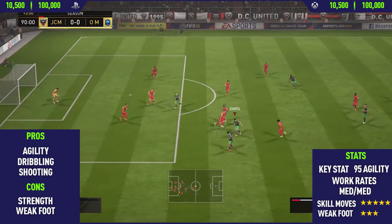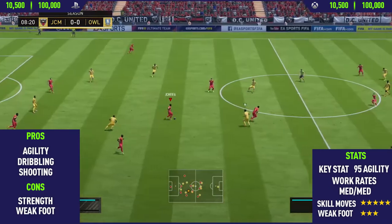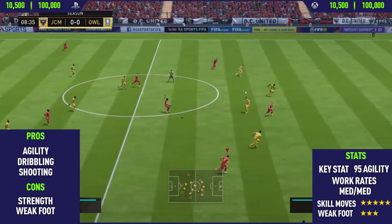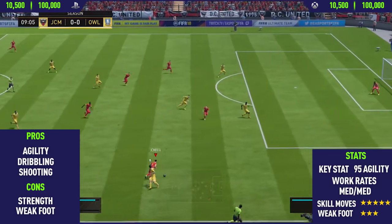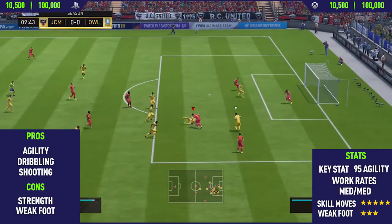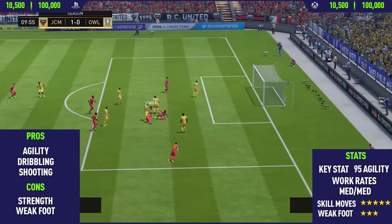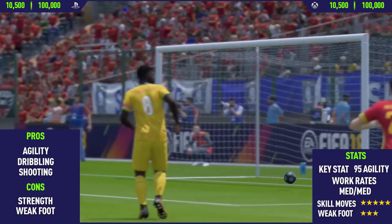The next pro is his dribbling, which is absolutely insane — it's on par with players like Messi, Ronaldo, and Neymar. He keeps the ball so close to his feet, which is really good when performing skill moves in tight areas. It makes him really hard to dispossess because he uses that agility to change direction quickly while also keeping the ball close to his body.